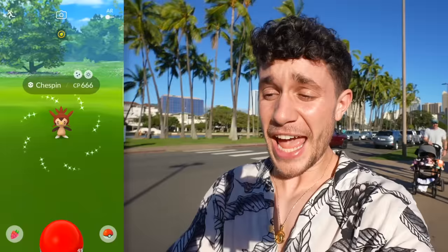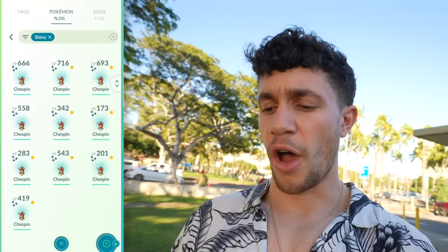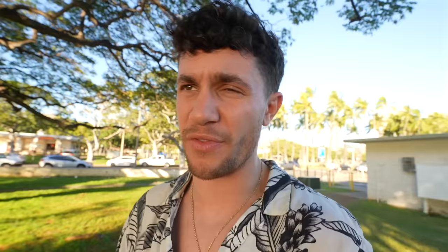666 CP shiny Chespin — that's fun, man. Imagine we time it so that our 20th shiny is the ocean shiny! We did it — double digits, we're at 10 shinies out of 20! We're doing good and it's 4:47 PM — we've got an hour. Let's go!